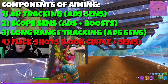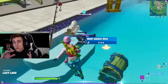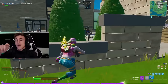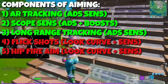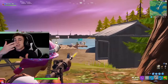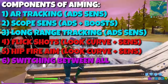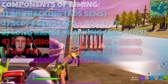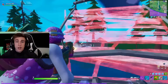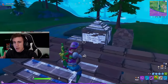Flick shots are usually best on linear. We also have hip fire tracking with SMGs and shotguns, which is equally as important. And finally we have switching between your long and short range — encompassing everything together — which is so important for shotgunning then switching to your AR or sniper. All those things together are what make somebody a smooth and great player.